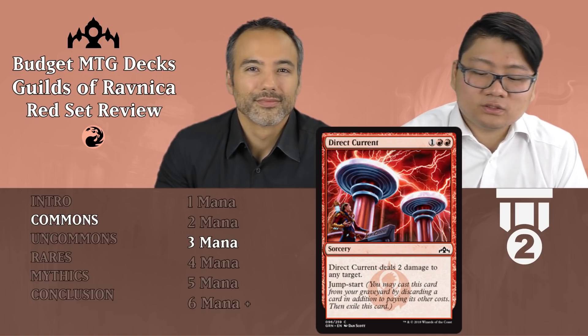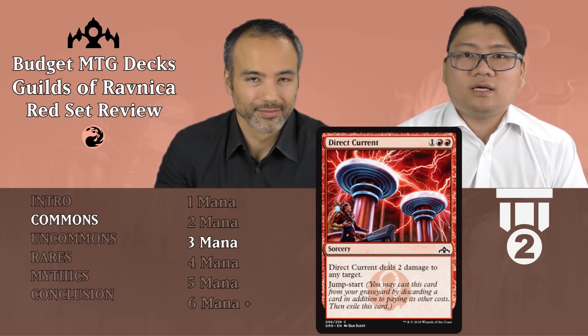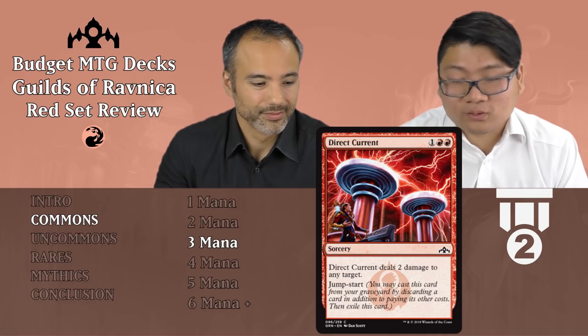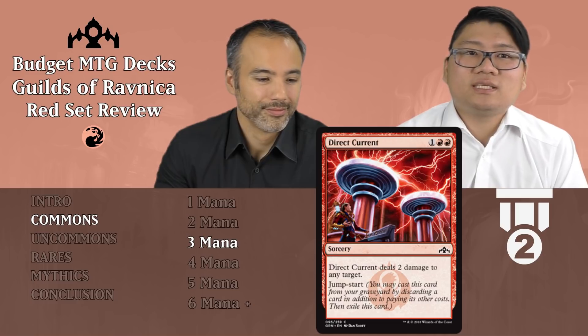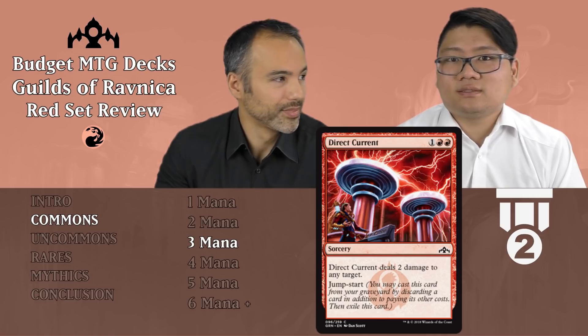Direct Current — one and two red, sorcery. Direct Current deals two damage to any target. I already want to play this, but there's more — it has Jumpstart, which means you can use it later in the game again. I'm happy with this, I always want to play this.